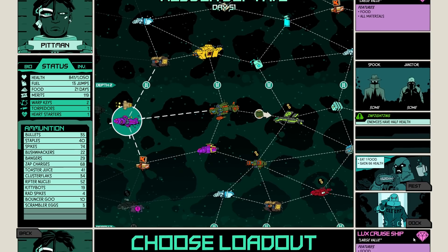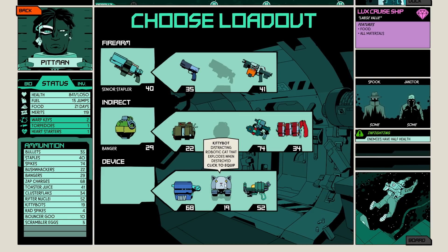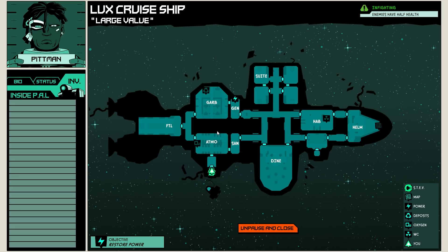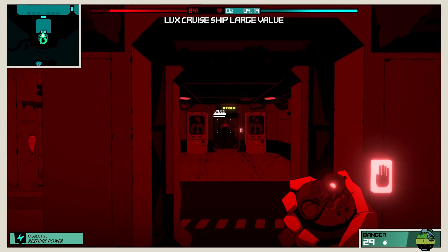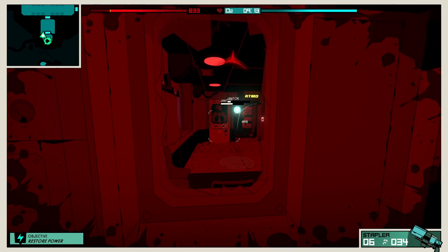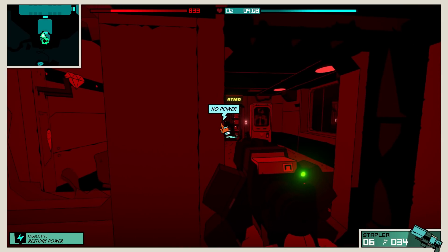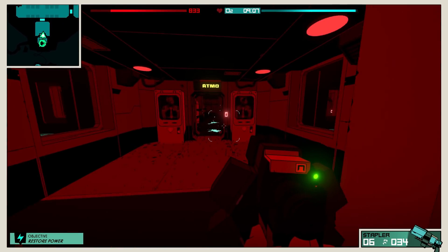Let's take a look at some gameplay. Once you choose the ship you want to dock on, you choose your loadout. Based on the parts and pieces you've built, you set up your strategy — whether to bring kitty bots, a staple gun — what kind of enemies you're going to be facing dictates what you bring on board. Each ship shows you the layout. On this particular one, we need to restore power before we can do anything; we can't loot unless it's laying on the ground. So you find the generator room, turn on the power, and fight your way there.